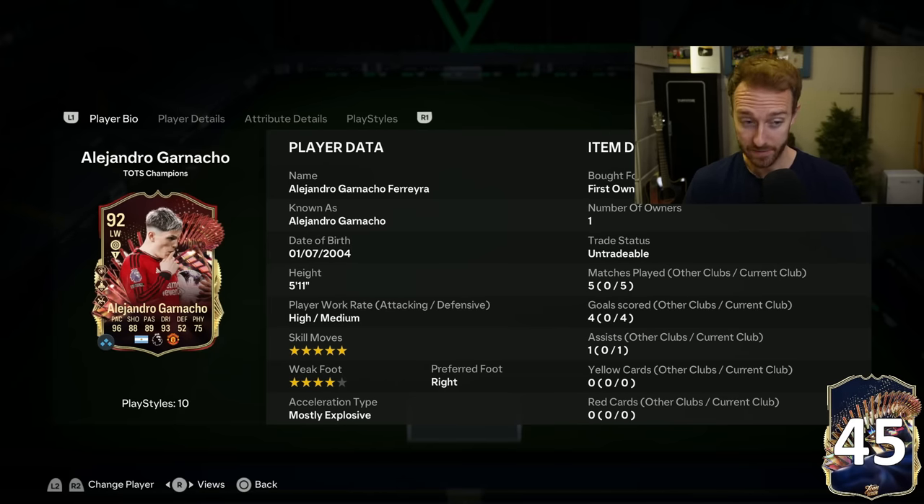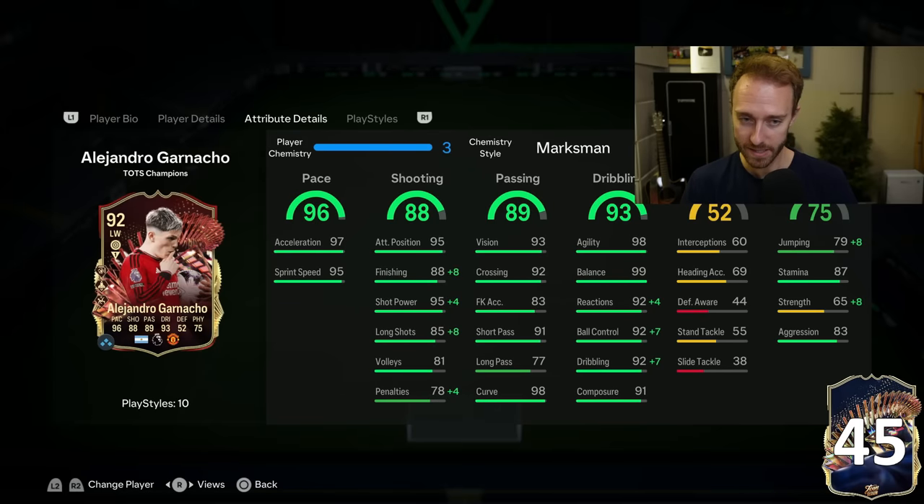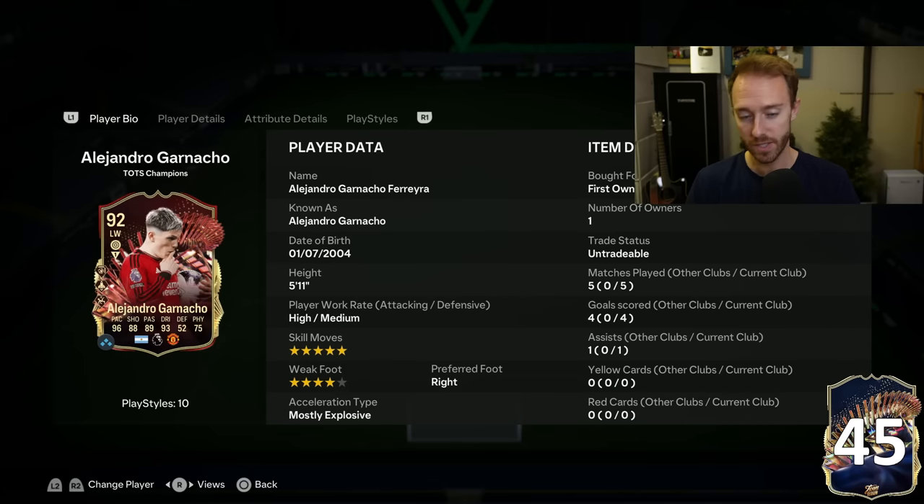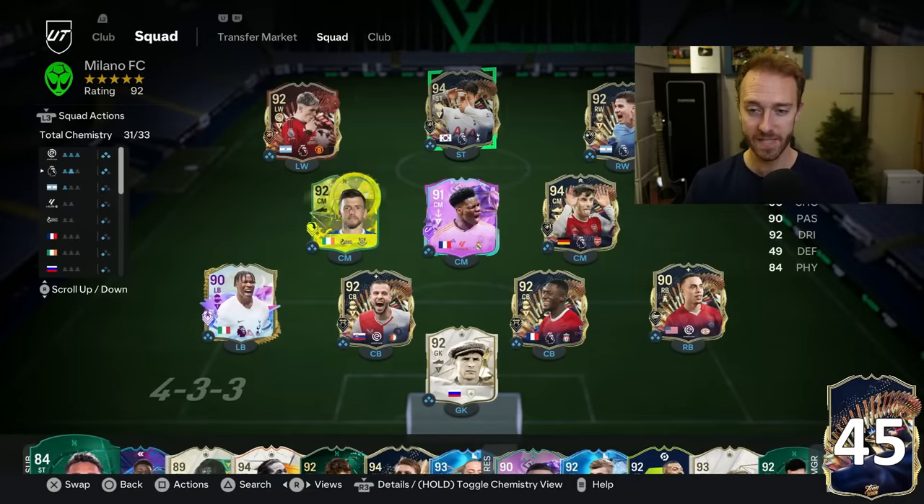The four-star skills — the five-star skills and the quick step — I'm really liking the quick step plus on this Garnacho. His dribbling is really, really good. So I'm enjoying two new cards in the attack. This is the current squad.